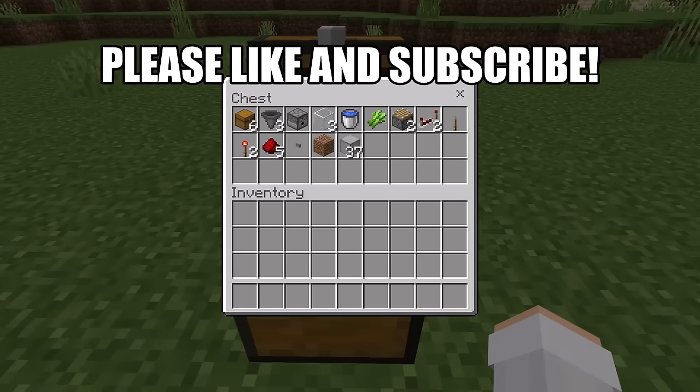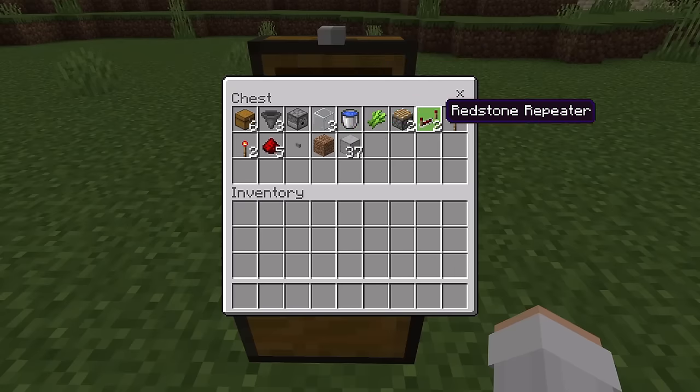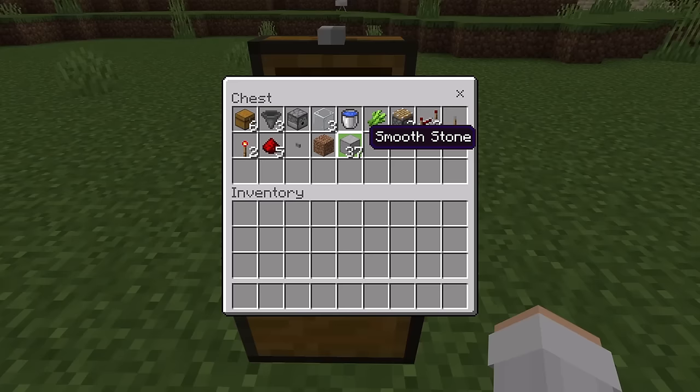For this farm you'll need: 6 chests, 3 hoppers, 1 dispenser, 3 glass blocks, 1 water bucket, 1 sugarcane, 2 pistons, 2 redstone repeaters, 1 lever, 2 redstone torches, 5 redstone, 1 button, 1 dirt block, and about 37 solid blocks. You can use any type of solid block you want — for example, smooth stone or cobblestone.